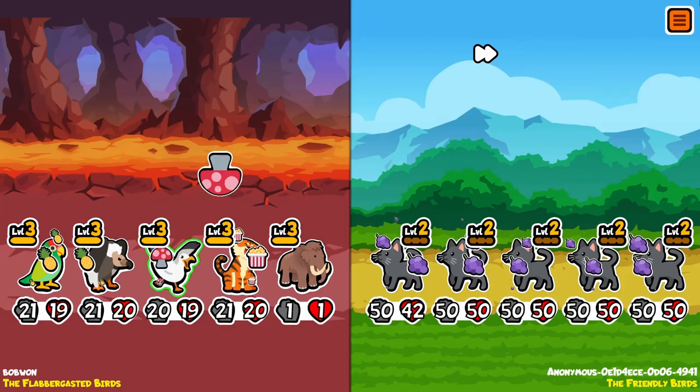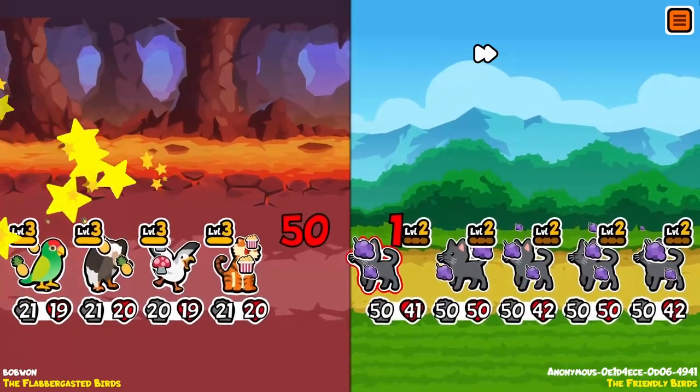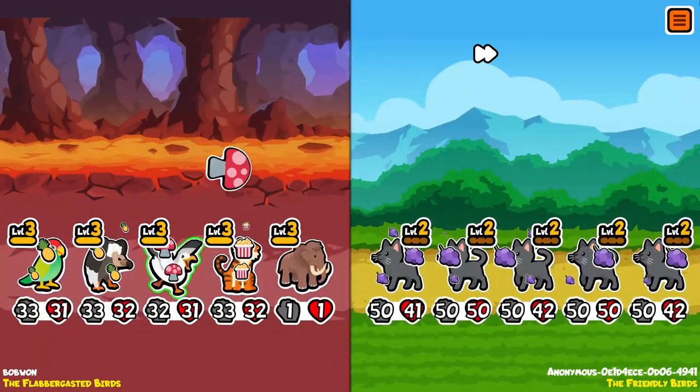However, as you will see, it does end up drawing against a team of 50-50s, so we'll see how it does against the other team.